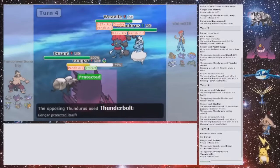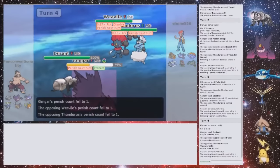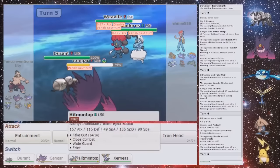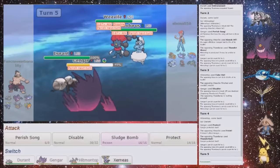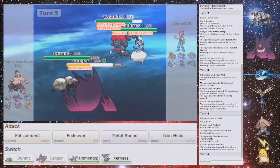Nope, you can't Feint a ghost. Perfect. And now he is Truanted with his Thundurus, so he can't attack with that. And he can't break my Sash with Weavile. So I'm gonna switch back out into Hitmontop so that I survive any Icicle Crashes. Actually, no — I need to switch out with Gengar. I'm going to double switch — I'm going to go into Xerneas and Hitmontop.